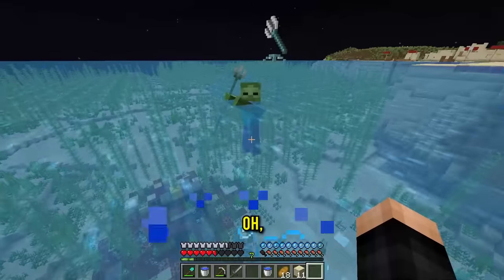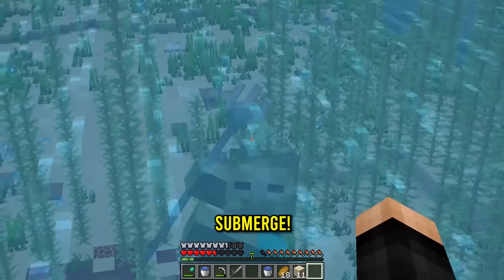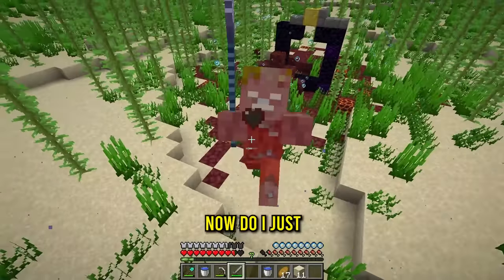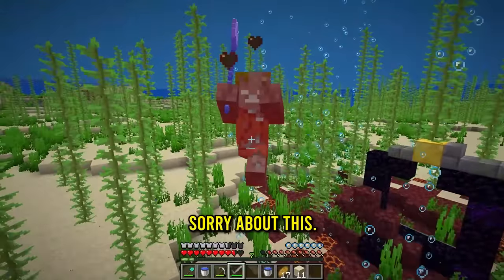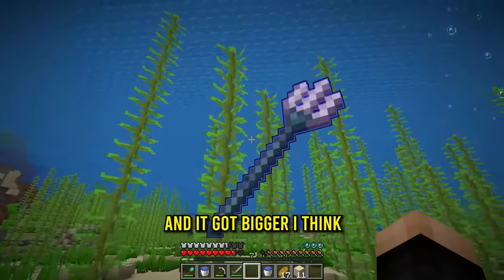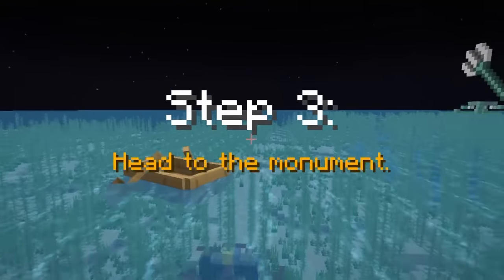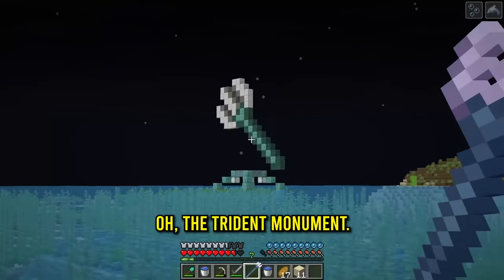I break the boat and he's going down - submerge! I don't know how long it takes before he becomes a drowned. Is it drowned yet? And it's drowned! Now do I just kill this guy? Sorry about this - give me that trident. It got bigger! Now we have the longer trident, and step three is head to the monument - the trident monument!